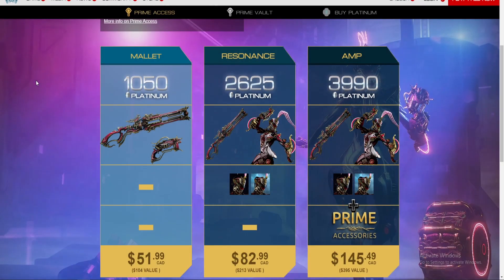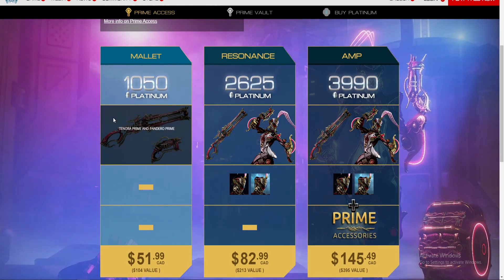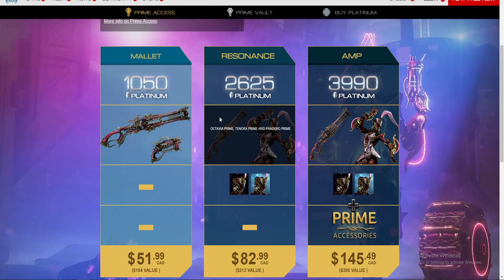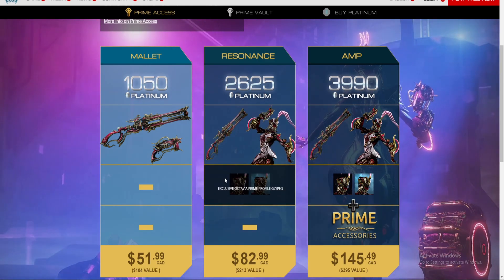The Prime Access packs are as follows. The Mallet pack includes 10,050 Platinum and Tenora and Pandero Prime. The Renaissance pack includes 2,625 Platinum, Octavia Prime, Tenora Prime, and Pandero Prime, as well as the Octavia Prime Profile Glyphs for $82.